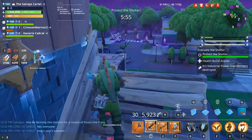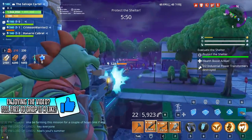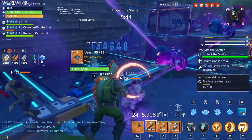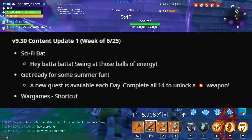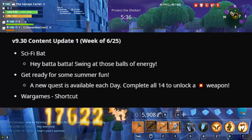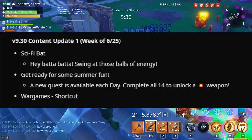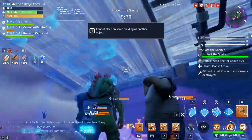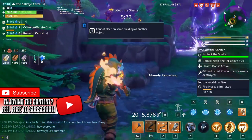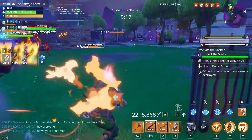We're going to be talking about the details on how to get the Boom Bow, the damage it's most likely going to be doing, etc. So how do you get the Boom Bow? Next week we're going to be getting the 14 Days of Summer quest line in the week of June 25th. It works very similar to the 14 Days of Frostnite quest line, where every single day there's going to be a brand new quest added. Starting on Wednesday most likely, we will not be able to get the Boom Bow all the way until July 10th.